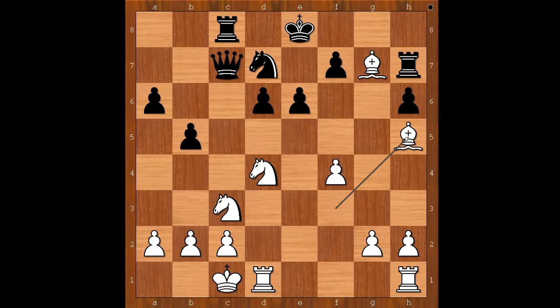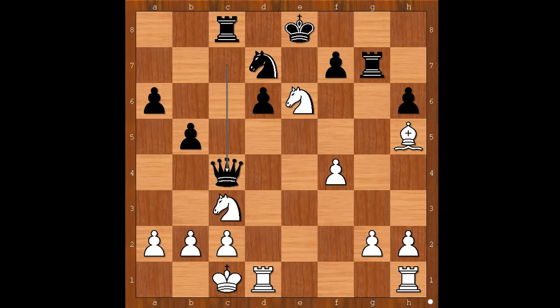Max Juve played bishop to h5, black to move, and Tal didn't capture the bishop. He played queen to c5. If rook takes on g7, knight takes on e6, forking the queen and the rook. Queen to c4.